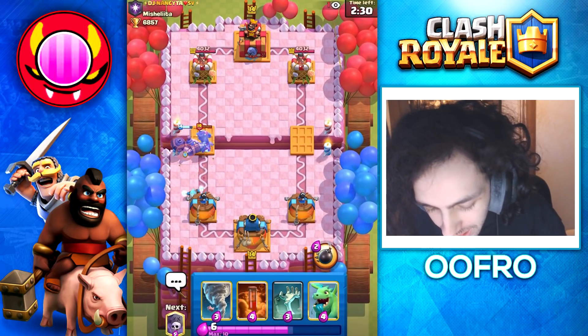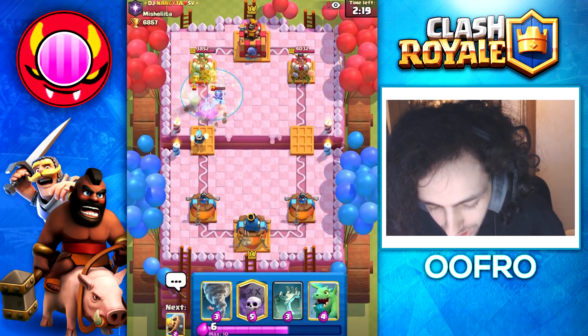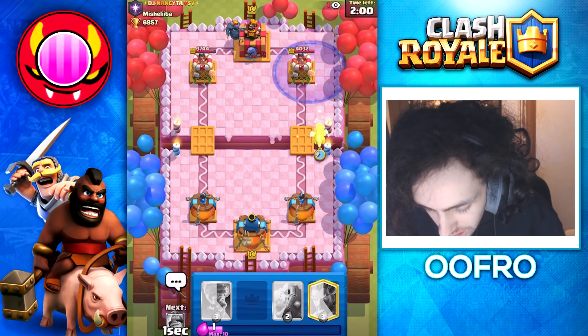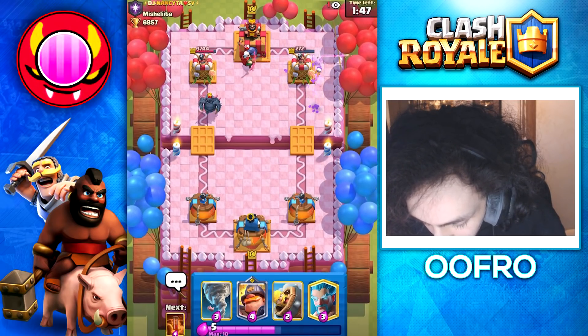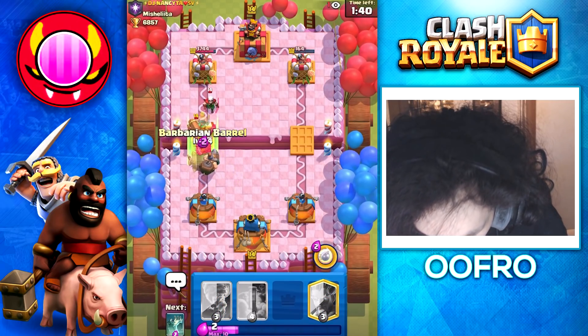We're into a new game. This guy starts with a Dark Prince, Ouija, Mighty Miner, and he has an Electro Wizard — you absolutely hate to see that. The Mighty Miner works like an Inferno Dragon so he will keep getting reset by the Electro Wizard if I let it happen. He dropped a Pekka — is this about to be an entire tower eating like a snack? That's a lot of damage. I don't know how the Mighty Miner does against a Pekka but we're about to find out.